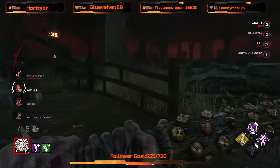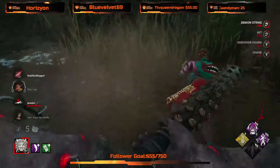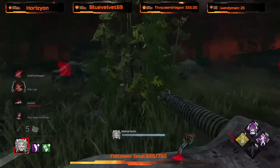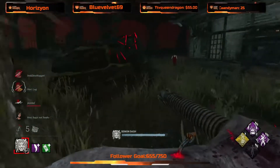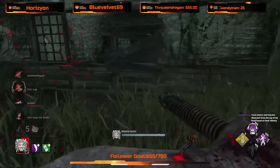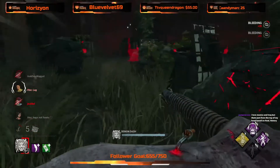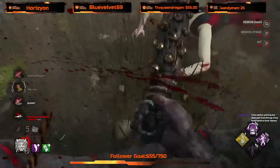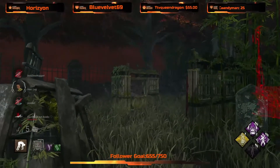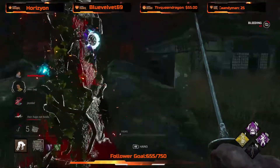We have blood splatters here — beautiful. Let's see if we can get Yoichi down here. Bang — just got up because of Exponential. Let's get either one out here, or at least down. The issue here is the boons. If we get rid of the boons, we have enough pressure just in general.